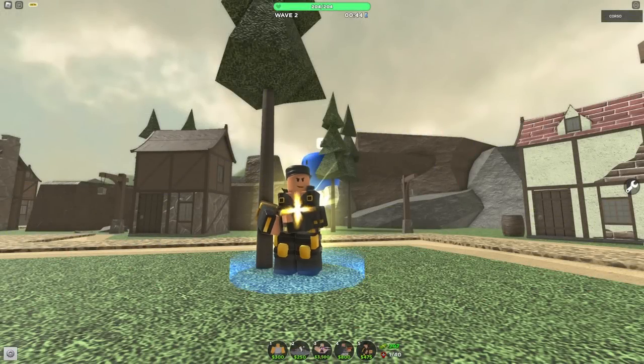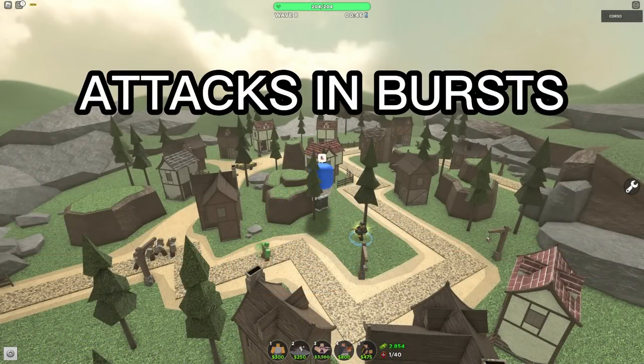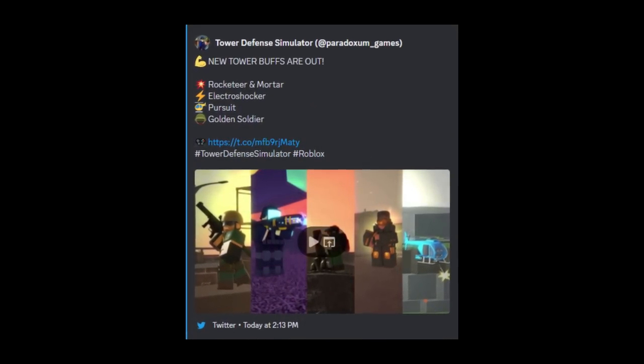For a long time, the Golden Soldier was considered the worst gold skin. Its stats were underwhelming and it had a crippling bug. The Soldier attacks in bursts, with the max level Soldier firing 12 times in a single attack. However, if the enemy the Golden Soldier was firing at died before the burst was completed, it would stop firing and go into cooldown, not finishing its burst. Fortunately, on the 21st of March 2023, its burst was fixed and it also received some significant stat increases.